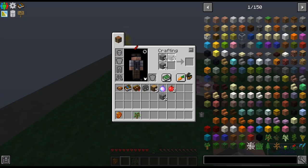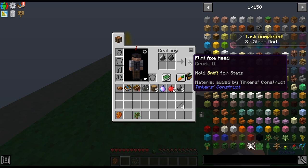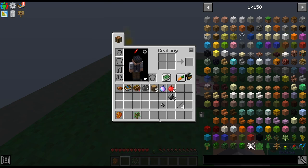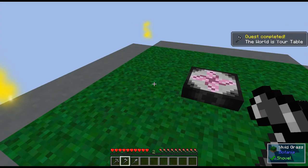I got my seven flint, stone rods, and now let me figure out these recipes. There's the axe head, shovel, and pick — let's put them together so we get our first pick, hatchet, and shovel.